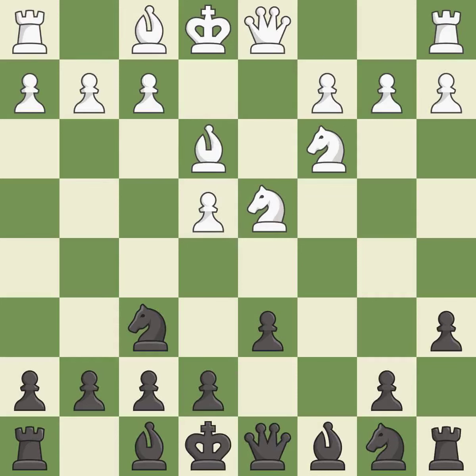B3 supports the strong d4 knight in the center. E5 takes space in the center, attacks the knight on d4, and allows the dark-squared bishop to develop to e7.